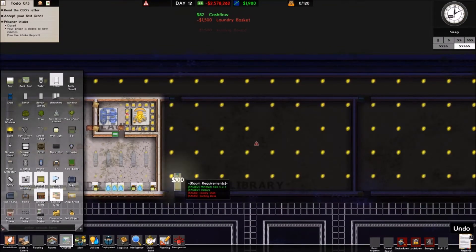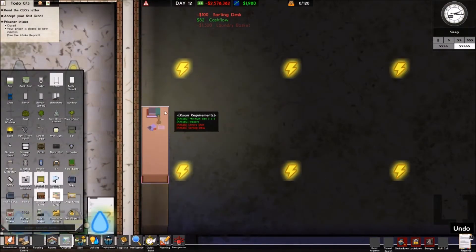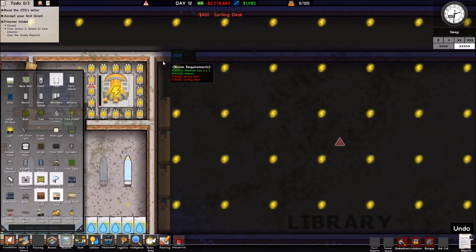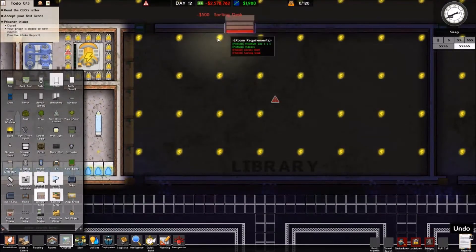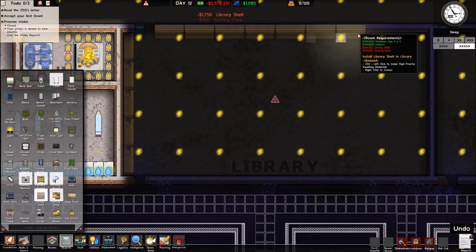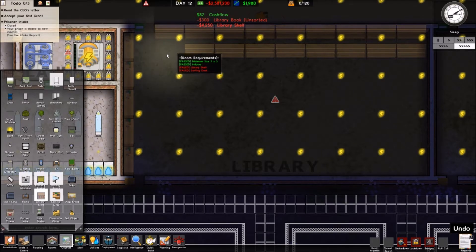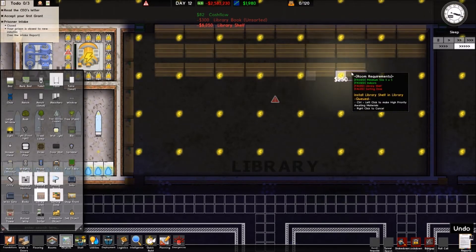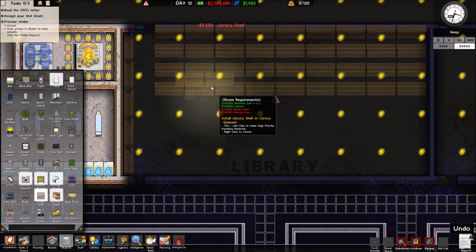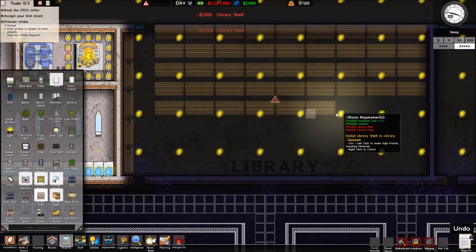Next is the library. In the library we want some sorting desks — we need to make sure they're facing the right direction. One thing this game really needs is an arrow showing which direction something is usable. That fits perfectly! Then we want library shelves all the way along this wall — that also fits absolutely perfectly. They've got a nice big library here where a lot of people can work, keeping very occupied.